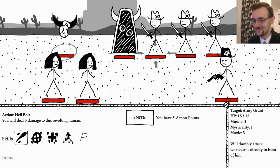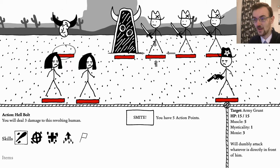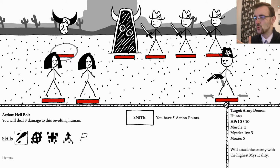So these people will only attack what's in front of them, but they will attack it until it's dead, and then they will attack me. I don't know how much damage they do but I think they do a decent amount because they've got muscle of five - so they are focused on meleeing. A demon hunter will attack the enemy with the highest mysticality. Mysticality of one, of three, of seven - okay so he will attack them first. But I kind of want them because they're going to give me two extra action points.